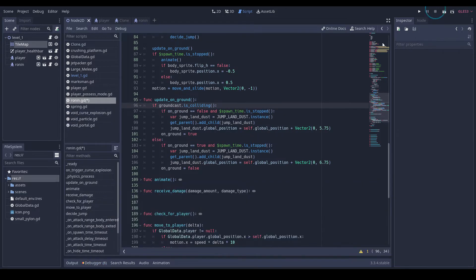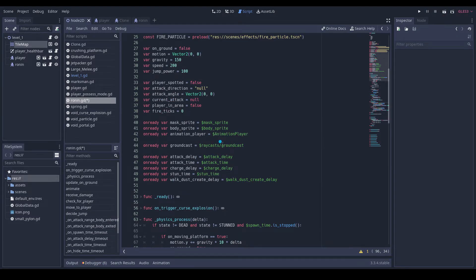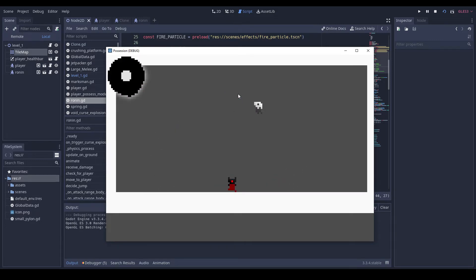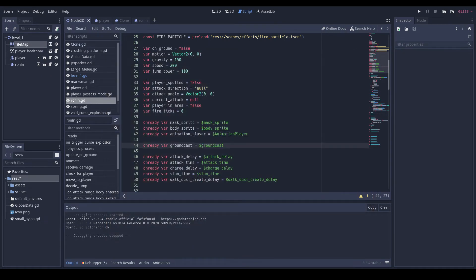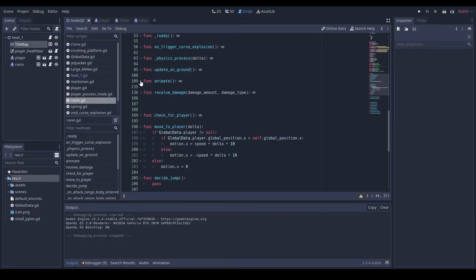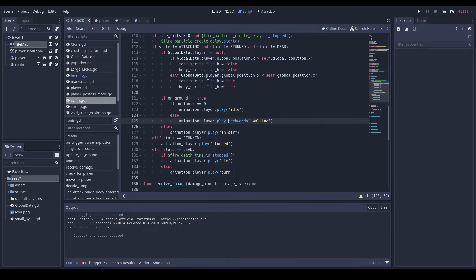Ground cast is null and that is because this is no longer under rv_cast. So let me try that again — kind of working. So let's start off by going into our animate because I want to fix that and get rid of the play backwards.